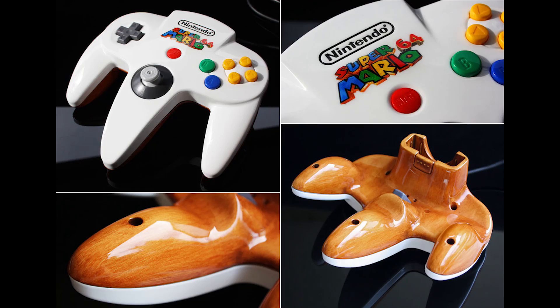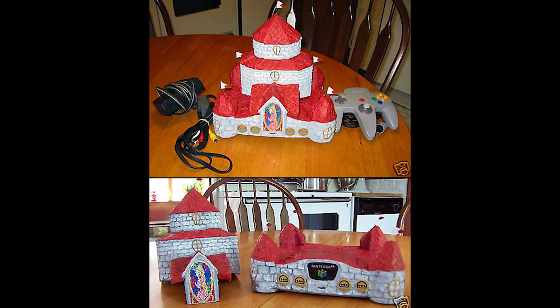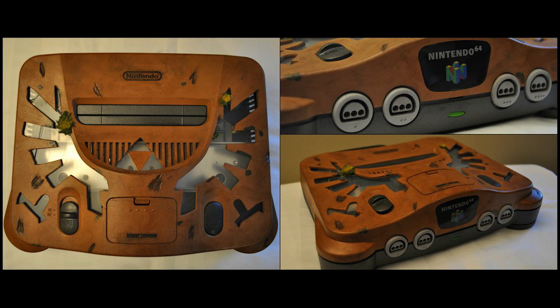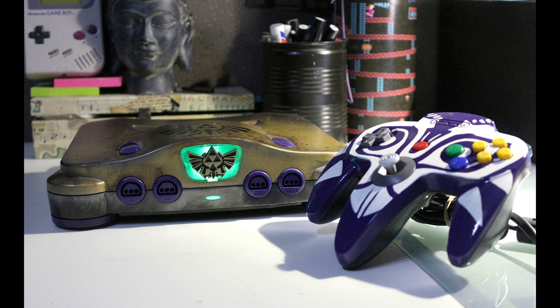Let's start this episode off with some good old-fashioned N64 porn. Look at all these things. I think my favorite one is the very last one — you can see inside of the N64 and it's a Zelda one. I really love the old-fashioned style painting on this controller here. But I think my favorite controller is the Majora's Mask-themed controller right there. Which one's your favorite?